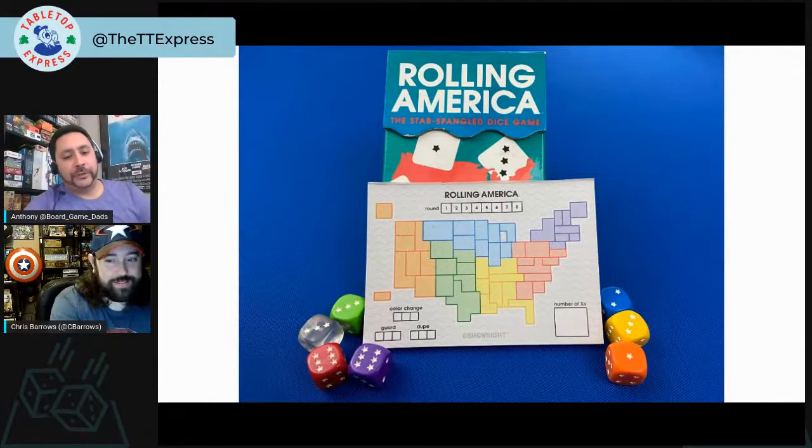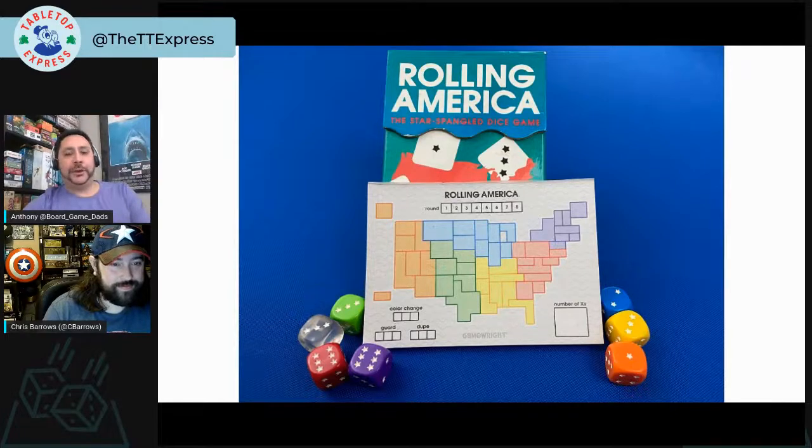There's also a European version; newer copies include both maps in one box for around $30, which seems very fair. My last pick is Rolling America — similar concept of filling in a US map, but much smaller and more compact. It just comes with score sheets and a few dice. It's a great game to take somewhere because of how portable it is.